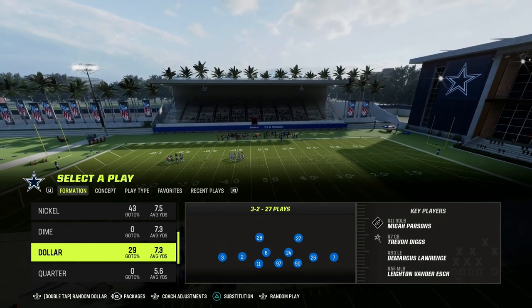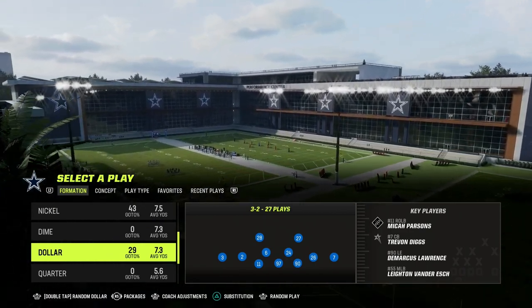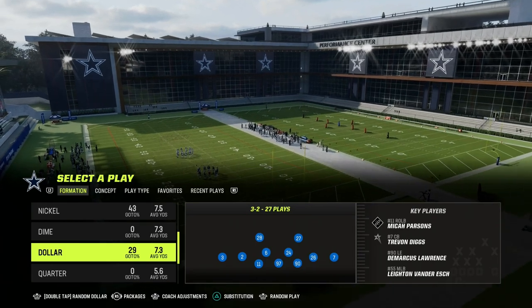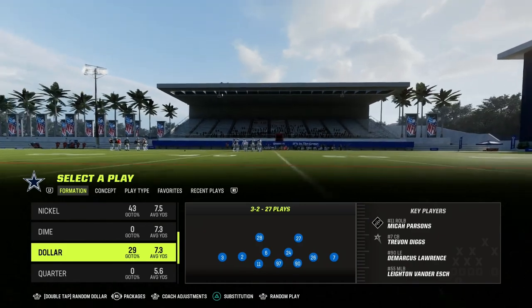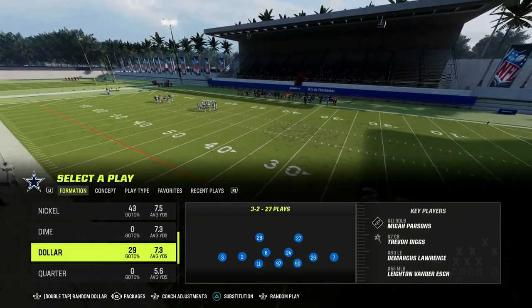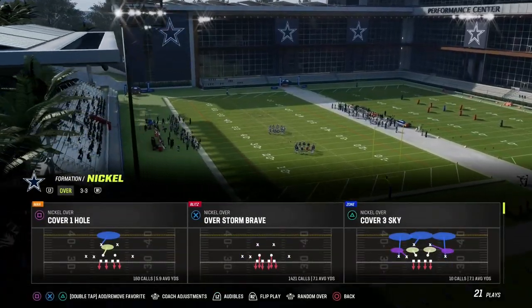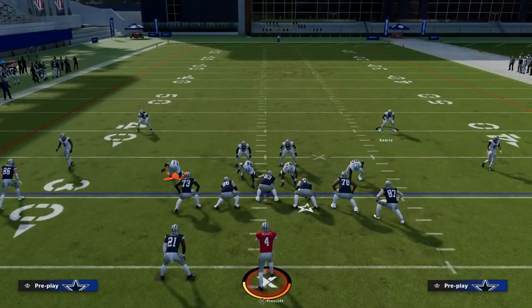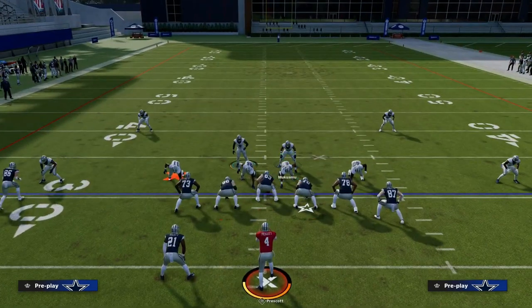The nickel over defense was also one of the meta defenses in Madden 21 — it was probably the best defense in Madden 21. It's also kind of how 3-3 Cub works. The specific play is nickel over Overstorm Brave. All we're going to do for our setup is pinch our defense, and as you see here, it creates a six-man front. So we're going to send six players at the quarterback.